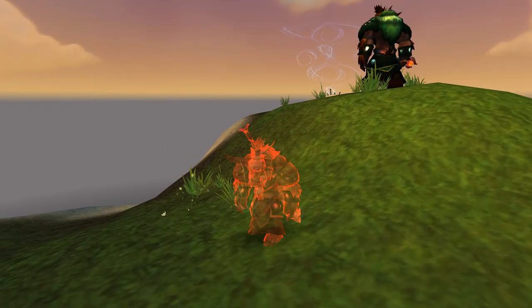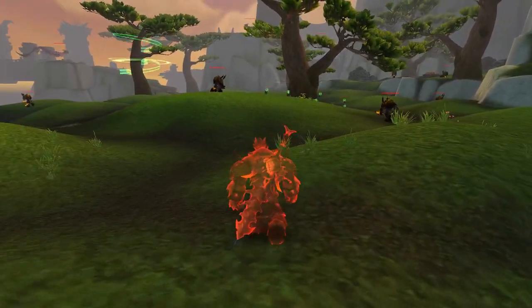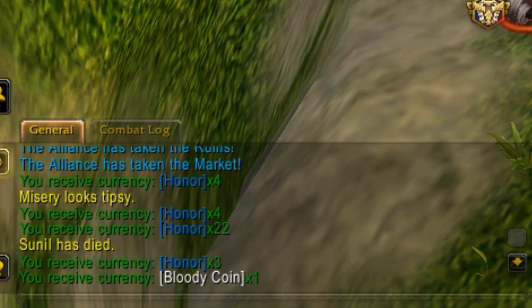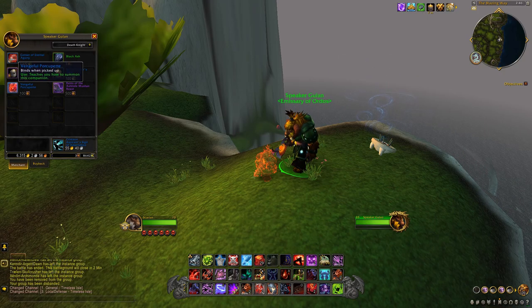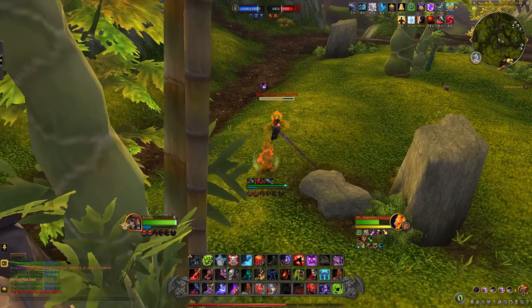When you use this item it turns you into a Translucent Yak and gives you a 10-minute buff that, while active, means any killing blow in PvP will result in you receiving a Bloody Coin. You can buy a cool mount with enough of these, but for gold-making purposes we are interested in the Vengeful Porcupette battle pet, which requires 100 Bloody Coins.